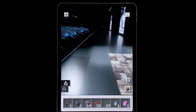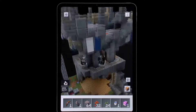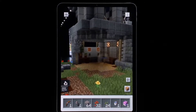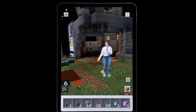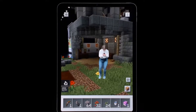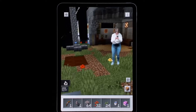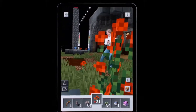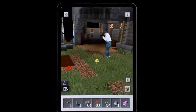Here we go. Look mom, I'm in Minecraft. You fit right in with the new people occlusion feature — you can fit right into your Minecraft world. That only works on iOS. It's like hide and seek. This is a fully interactive world, even at this scale.